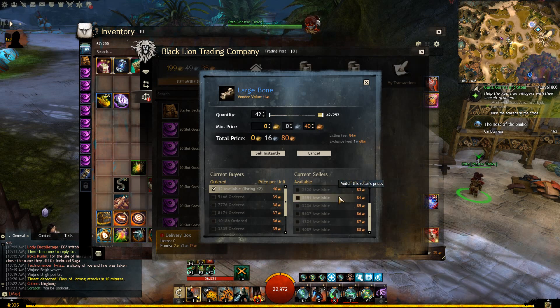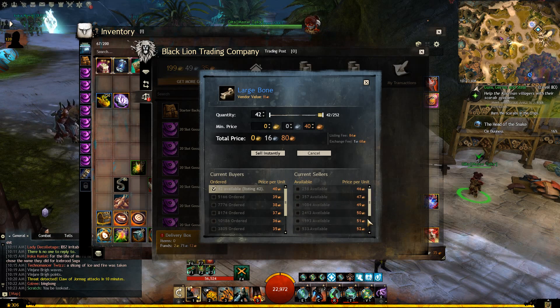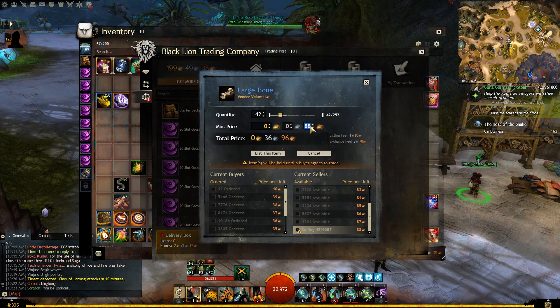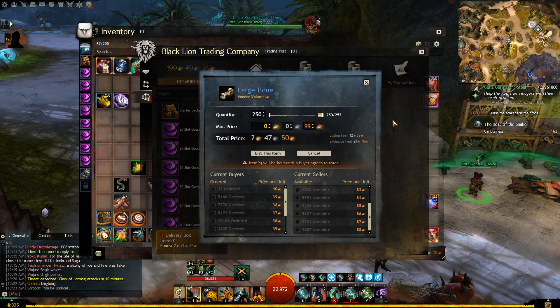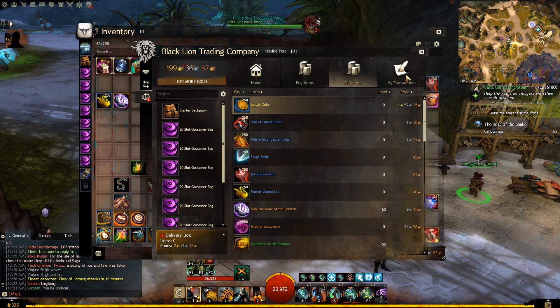First, we figure out where the wall is. Apparently we haven't hit one yet. Large Bones, by the way — last week they were 1 silver a pop, but now they're not because you get so many of them from Cryptus farming. So I'm going to list all of mine at 99 copper, because it's going to go back up there anyway.